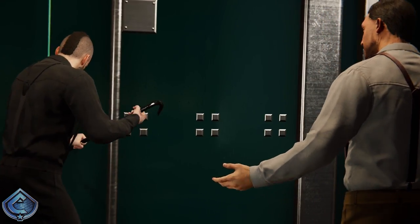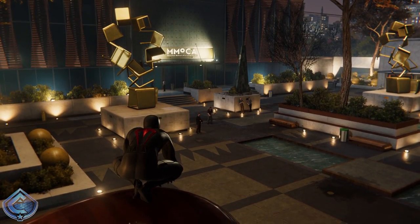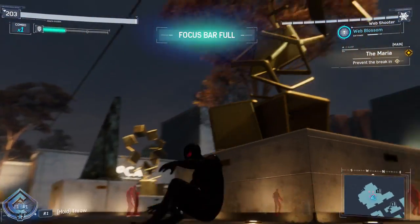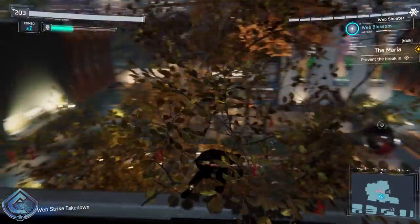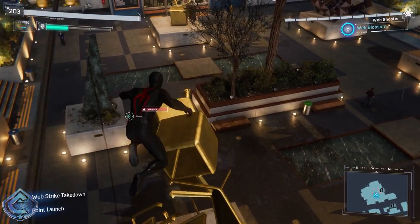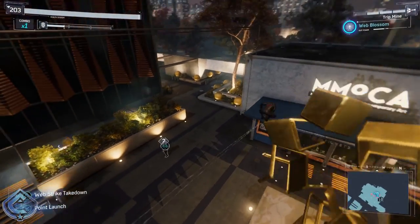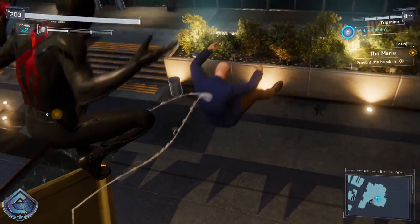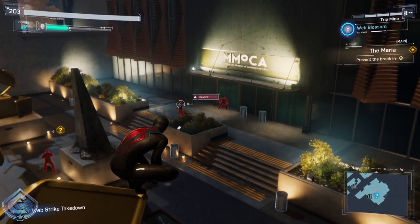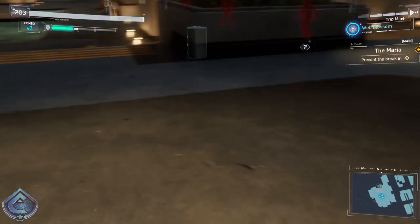One goon says: 'Hurry up, boss wants that painting. We should've been in and out by now.' Spider-Man quips: 'Sheesh, some people will do anything to avoid paying full-price admission.' We've got to take these guys out quietly. 'Take you out — these guys have to learn to appreciate art during business hours.' I start picking off enemies stealthily one by one.